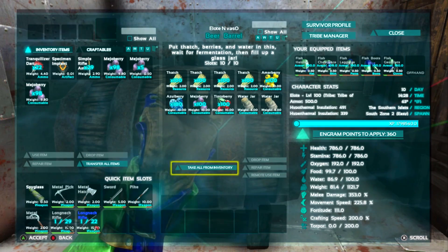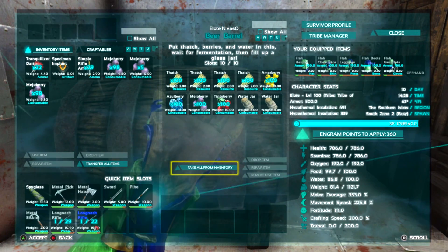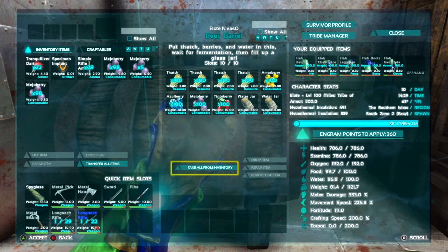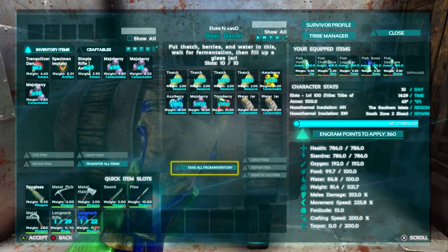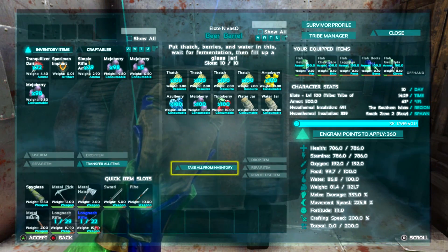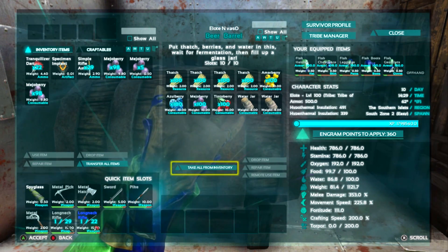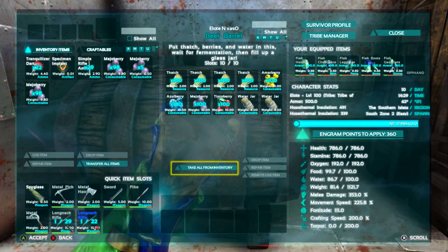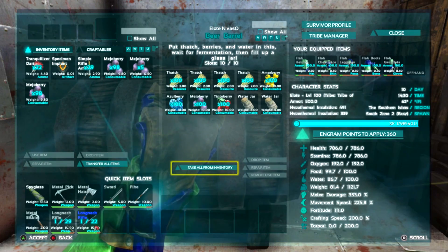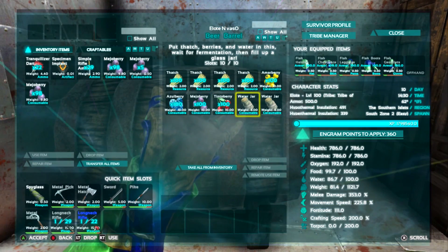Alright guys, I just made a discovery. It's been 12 to 15 minutes — I thought it would take 10 to 30 minutes like most things. But I looked on the wiki and it says that mixing all the materials in a beer barrel takes six hours. Six hours! We would have been sitting here for an hour not knowing why we weren't getting beer.